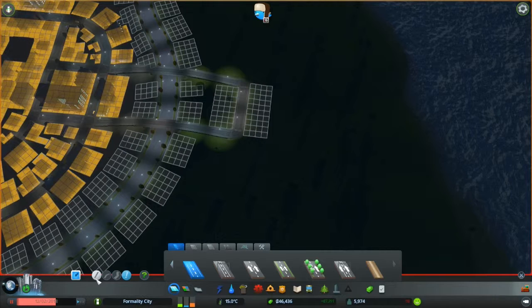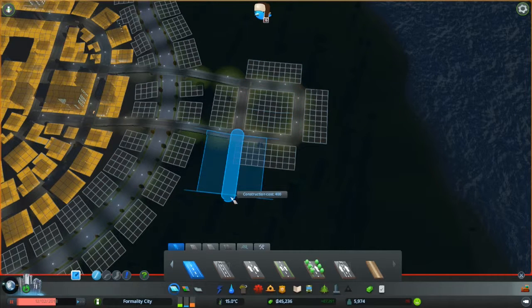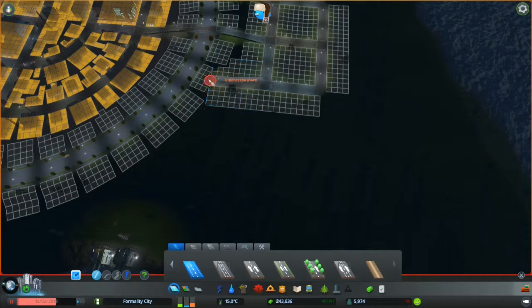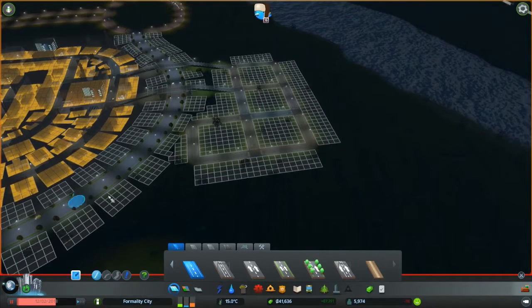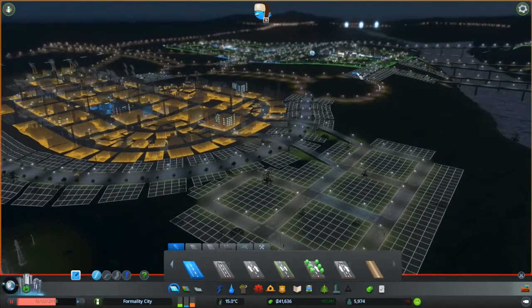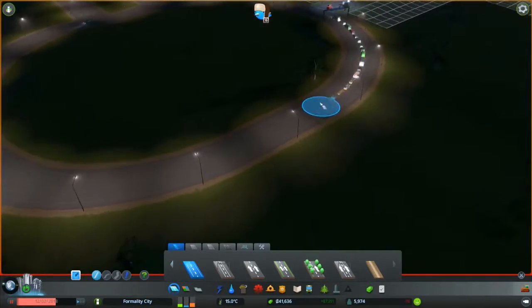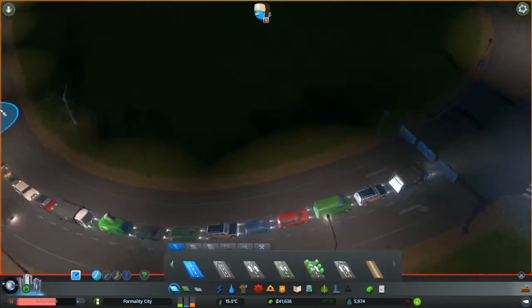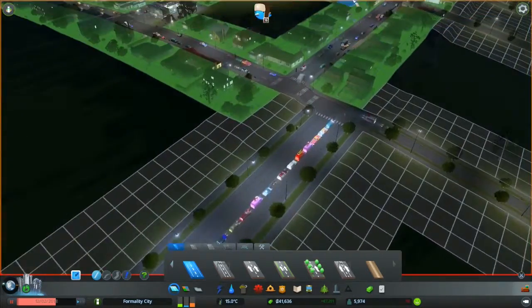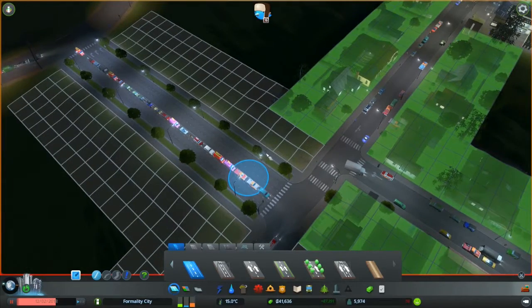With the industry part I don't mind making it kind of a grid layout because it suits it well with all the factories. I was thinking about joining these two up, but with the flow of traffic coming in and out - I can't predict how the traffic will be - but by the looks of it there is a lot of traffic here. I don't get why they're not using this lane - they're all going left, which is fairly odd.